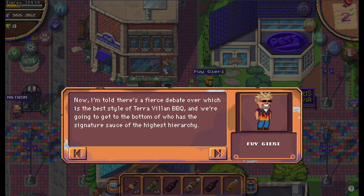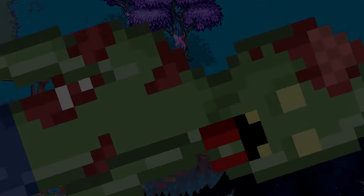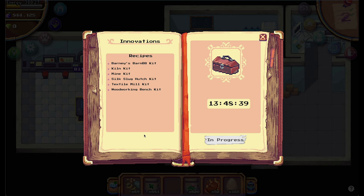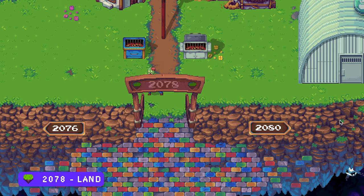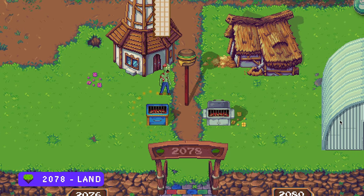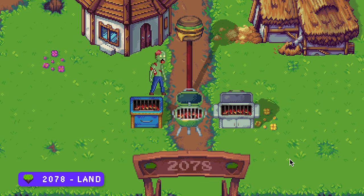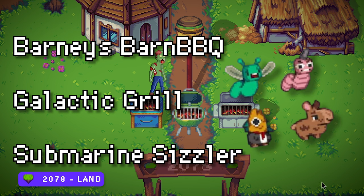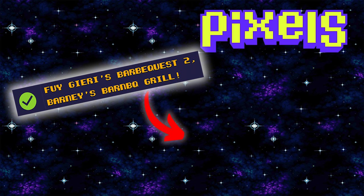To complete this second quest you need the new Barney's Barnbecue. Mine is almost finished and I will place it on my new land 2078. This land will have all the barbecue types you need to feed your pet in the future. So make sure to bookmark this land and I will see you in my next video about how to complete this second quest.